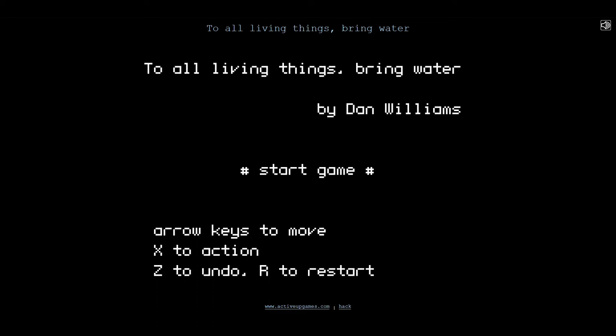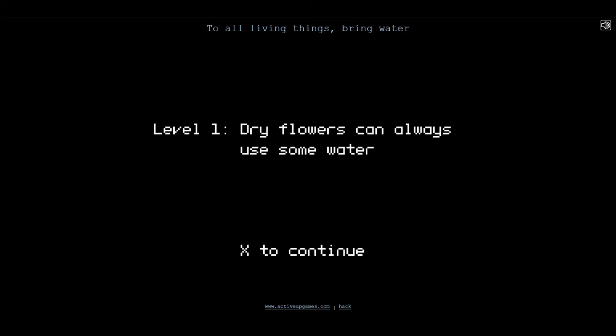Let me see. The arrow keys don't seem to do anything. I guess I can just start — X to action. Start game. All right. Level 1. Dry flowers can always use some water. Okay, here we go.